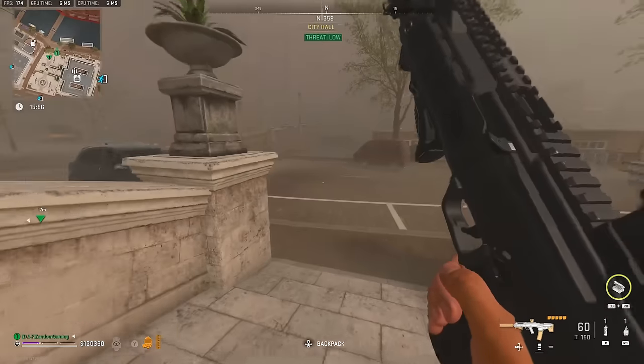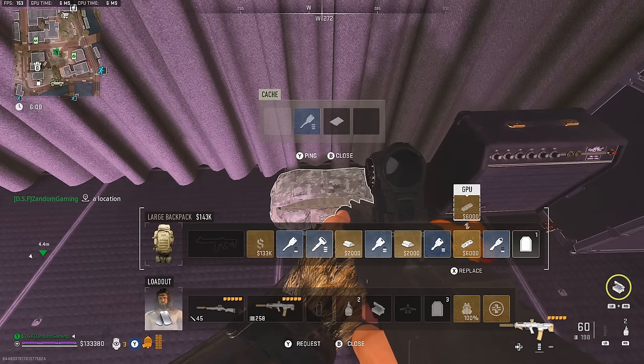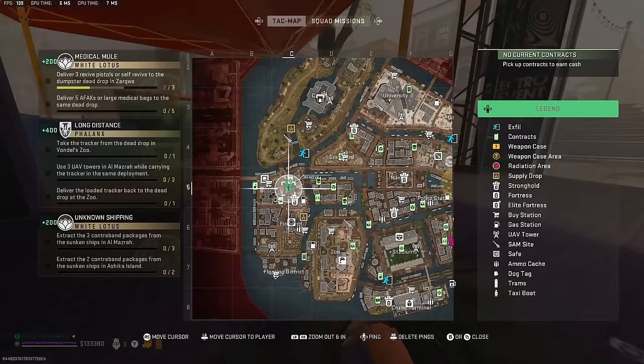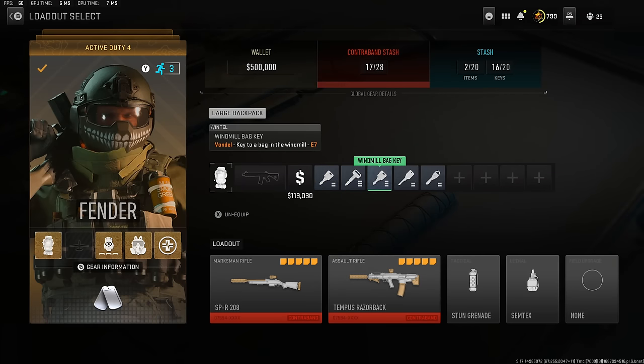The first thing we're going to talk about is how you can get GPUs 100% of the time. There is a whole key loot chain you can get, and it includes a bunch of random keys that drop from HVTs. If you get any of these keys shown on your screen with this map, you can get guaranteed GPUs out of Vondel. I've got the barista bag key, the locker room key, windmill bag key, mayor's briefcase key, and the stage bag key — that's the one you want to open the two stage bags in Vondel that have GPUs 100% of the time.